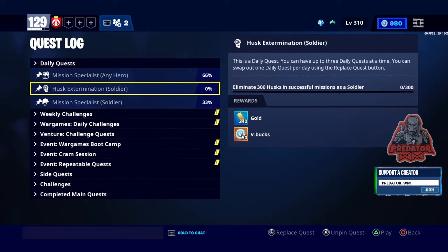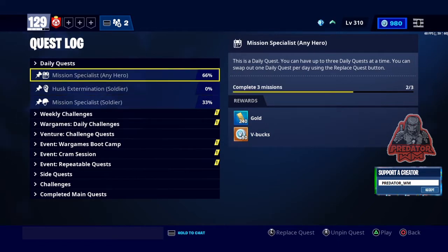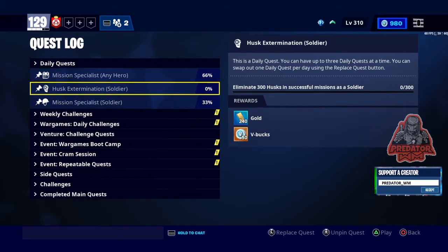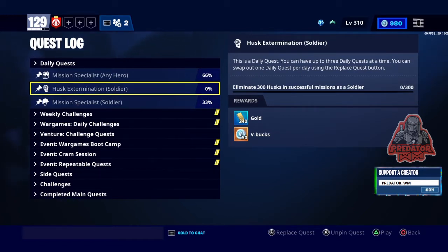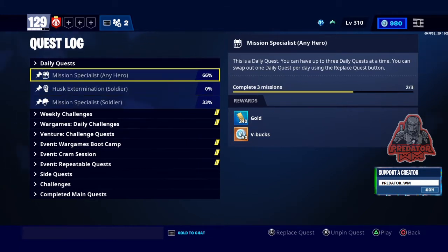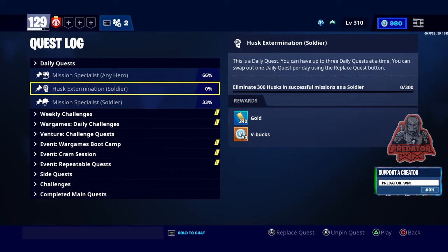I haven't done them yet. The first one is Mission Specialist — I need to do three missions using any hero. The second one is also Mission Specialist — I need to do three missions using a soldier, and that's gonna give me 60 V-Bucks. I also have a new one today: kill 300 husks using a soldier. So I can do them all together, which is nice.